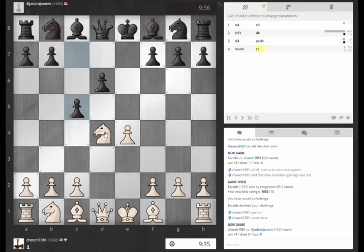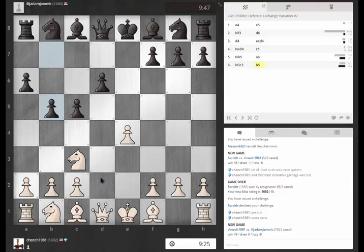This line — I always forget what I'm supposed to do here. Yeah, there's some kind of line where the knights end up on a3 and c3. It seems terribly slow. Philadelphia players are always pushing queenside pawns no matter what.